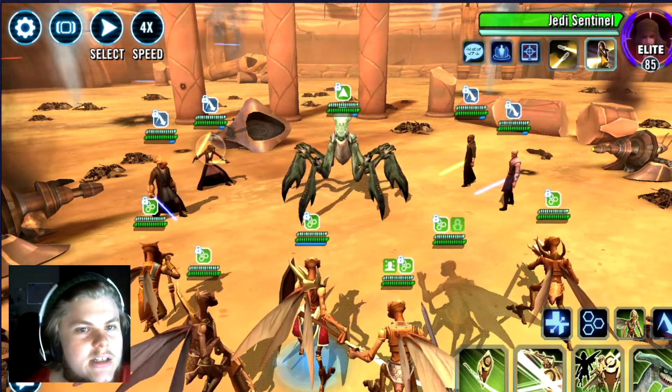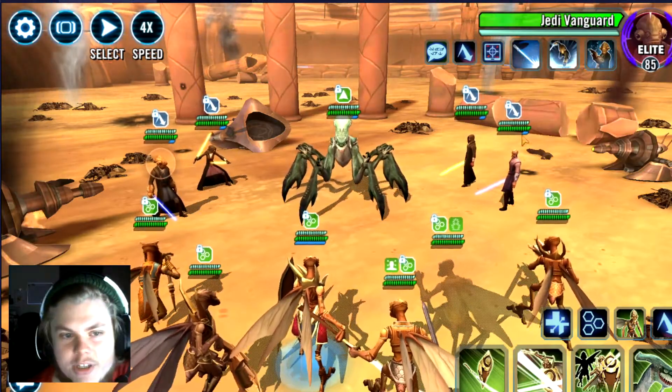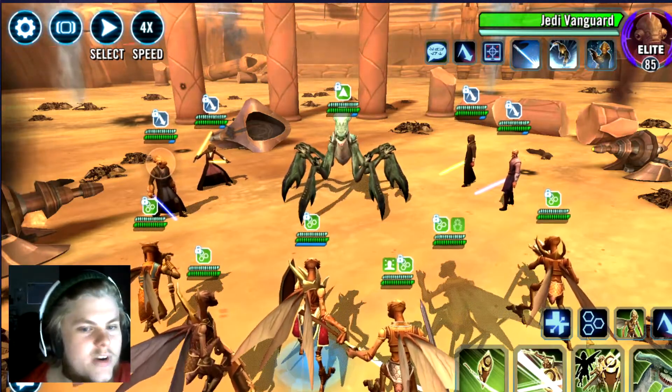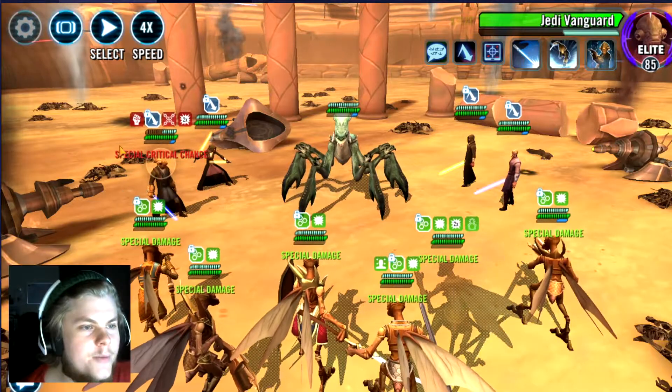We want to clear the enrage, but we want to target one of these AoE Jedi. Sentinel and Vanguard are the AoE Jedi here — the other guys don't have AoEs so we can ignore them. We want to target one of these so that we can try to get an ability block while also clearing the enrage.